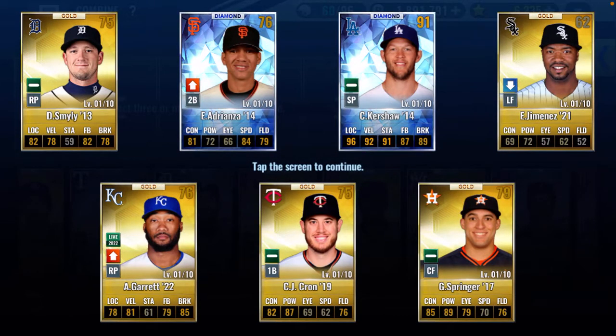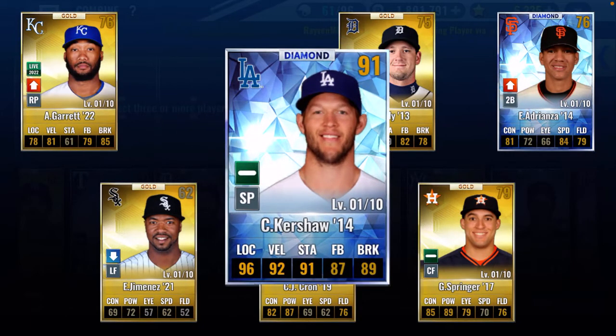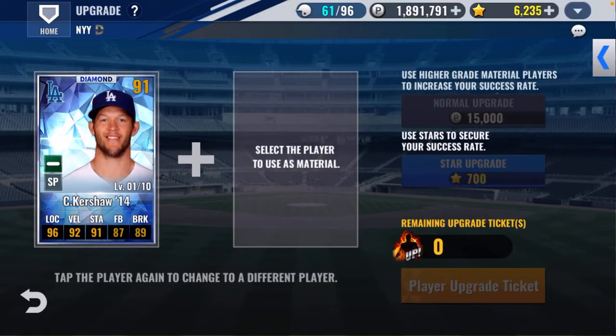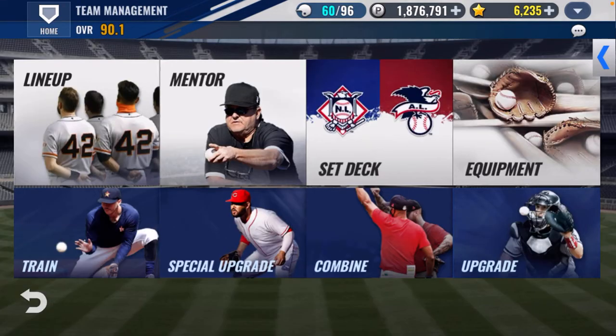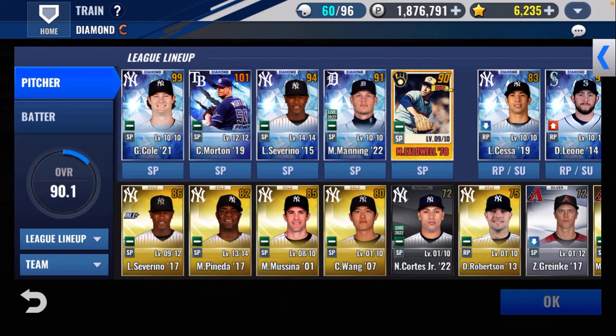There are two diamonds — there's a Clayton Kershaw diamond in there. Where do you think he's going to be? I'm going to go right here. Are you kidding me?! We just pulled a diamond Clayton Kershaw! Wow, so let's upgrade him. That was pretty clutch!